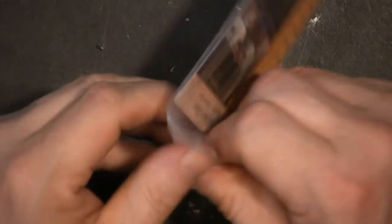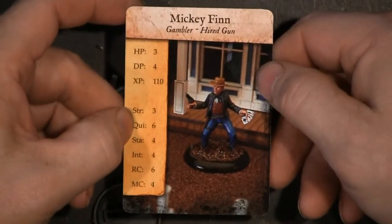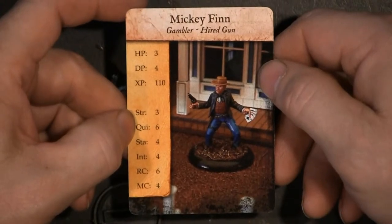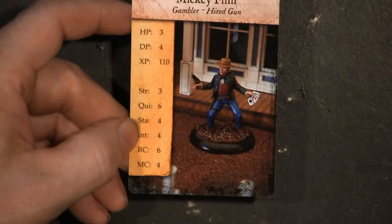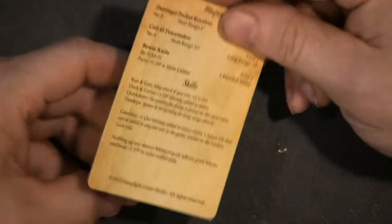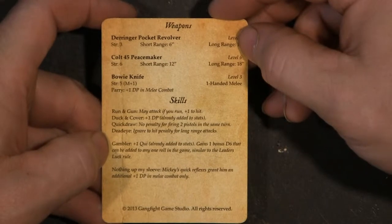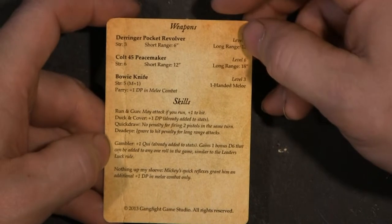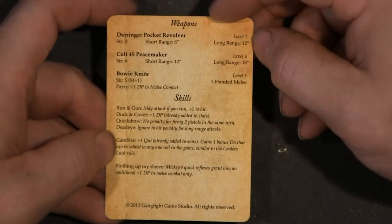The last gentleman that comes in this box set is Mickey Finn, the gambler. I like Mickey Finn because he's got the cards on the model, so it's pretty cool in my opinion. On the back he has a Derringer pocket revolver, a bowie knife, and a peacemaker as weapons. He's got skills of duck and cover, quick draw, and dead eye — which seems to be a recurring theme in this game for almost everybody.